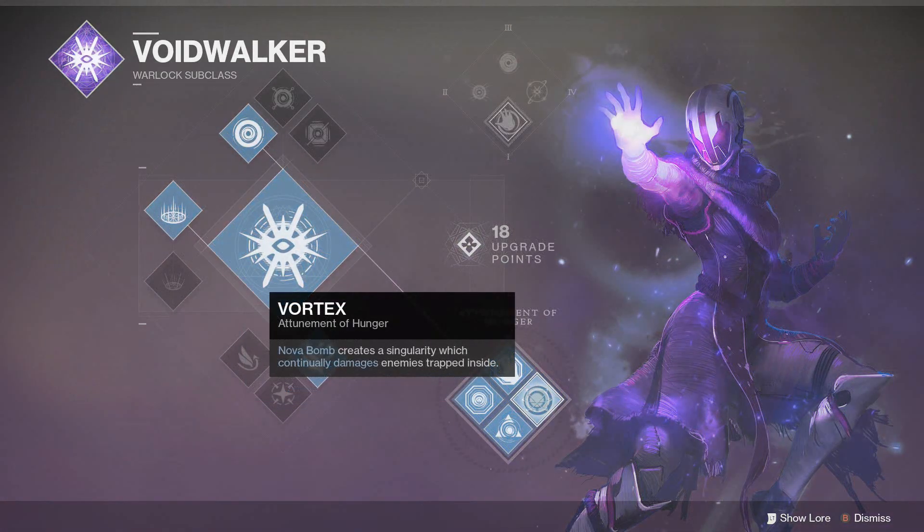And finally, we have the super modifier, Vortex. This modifies your Nova Bomb to make a vortex on impact, which stays for a short amount of time and damages any enemy inside it.